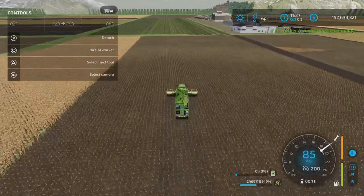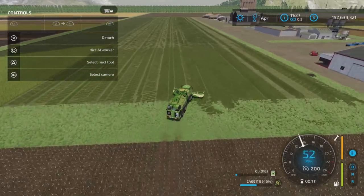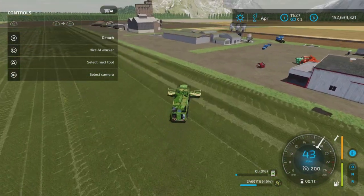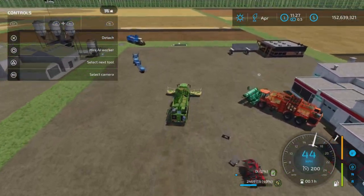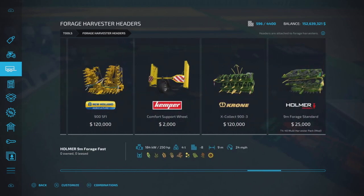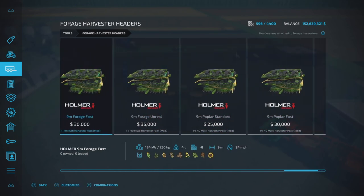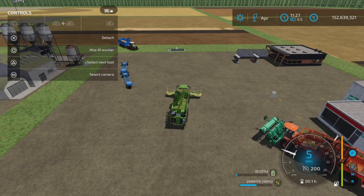Something I haven't tried yet is grass - let's unload. We're using the same forage harvester header and notice when it says 'Forge Unreal' there's a little grass icon: corn, grass, wheat, barley, oats, canola, soybeans, sorghum, and sunflowers.